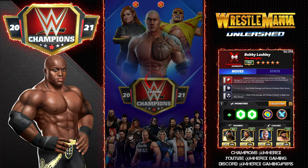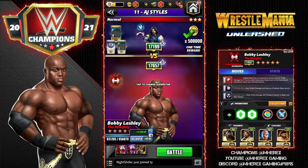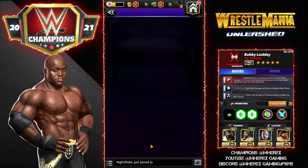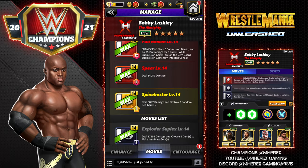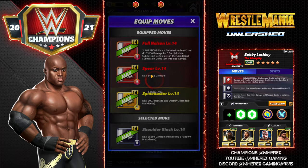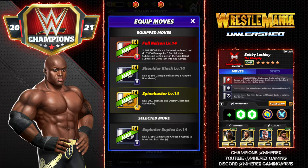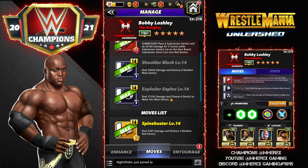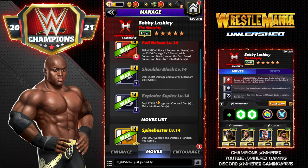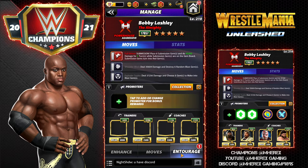The next build is also available at three-star — this is his blast gem build, his big cast sort of build. We're going to keep the Full Nelson and bring in both black moves: the Shoulder Block and the Exploder Suplex, a little higher charge at nine and eight MP respectively. The Shoulder Block is 9 MP, deals 35k damage and destroys six random blast gems. The Exploder Suplex is 8 MP, deals 37k damage and chooses six gems to make into blast gems.